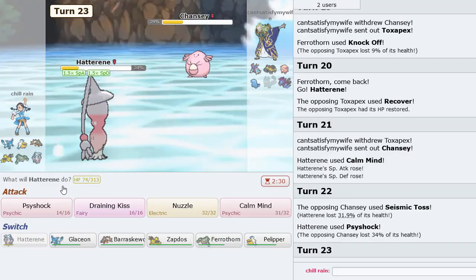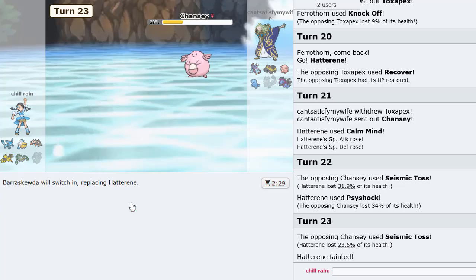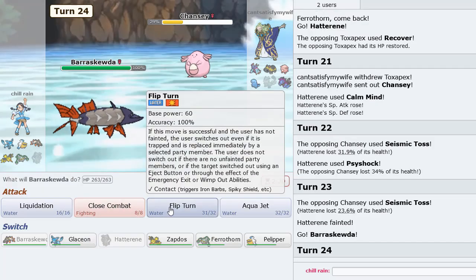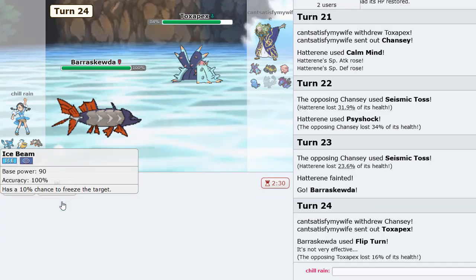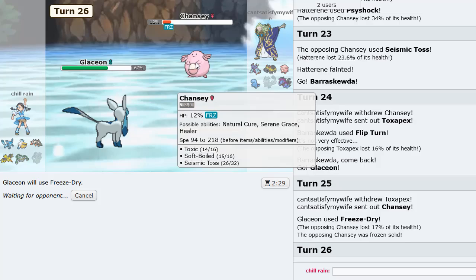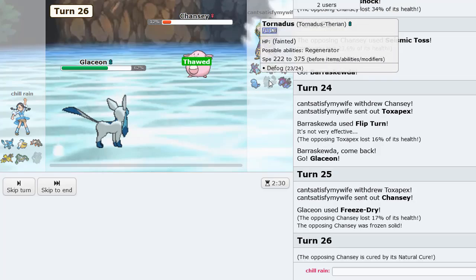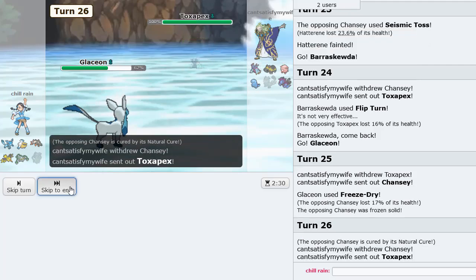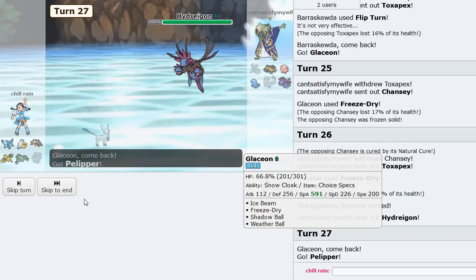Just Psyshock this for some damage. He'll knock me out here, but I get to go into Barraskewda and Flip Turn out — so if he wants to heal his Pokemon back up, he's going to have to sack something. The freeze doesn't even matter if it's a KO. Glaceon is literally 6-0-ing his stall team. Toxapex is gone and we just get the rain up.